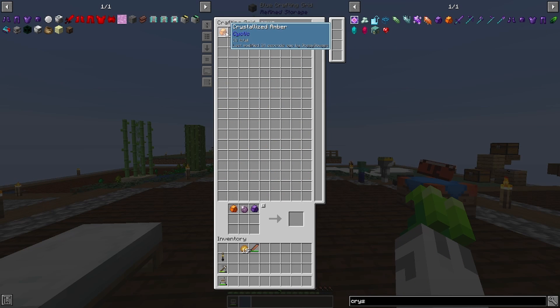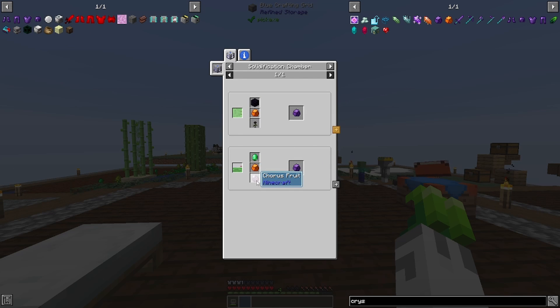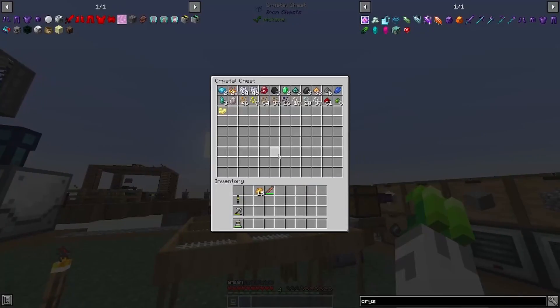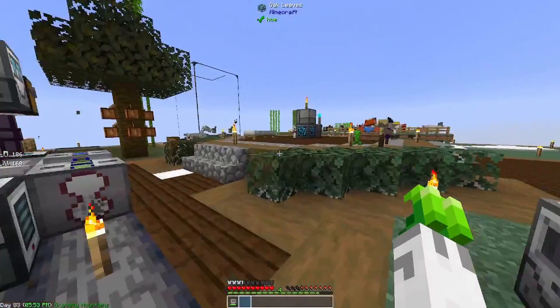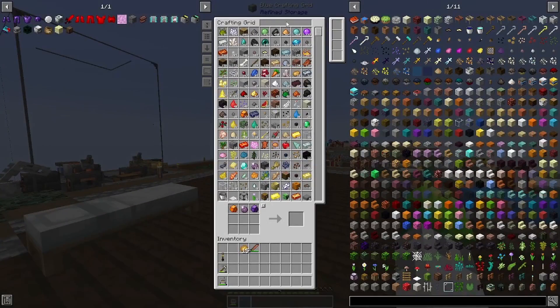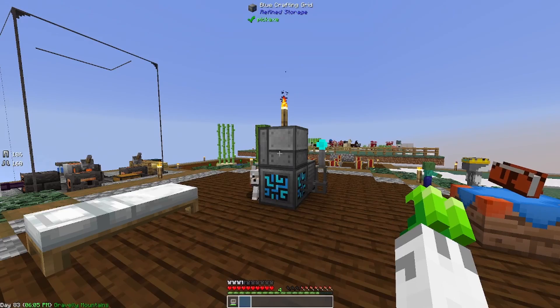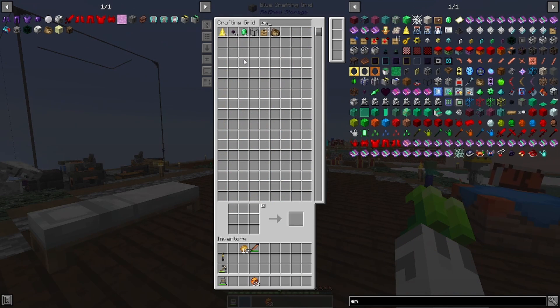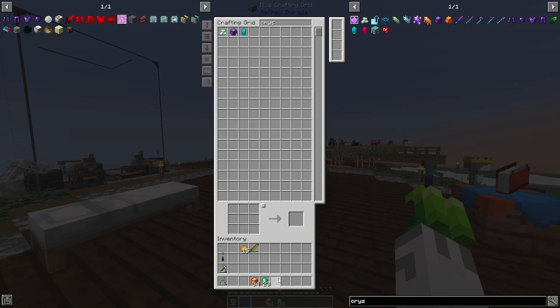We need these because we need to make more — wait, did I do that wrong? Yes I did. We need the chorus fruit. Let's go get the chorus fruit first. Let the sifter run — we need the materials. We need the crystallized end stone and the emeralds. Did we get more crystallized in here? Yes. So we got the crystallized emeralds.